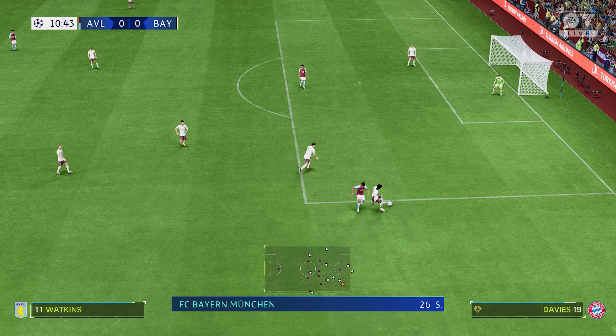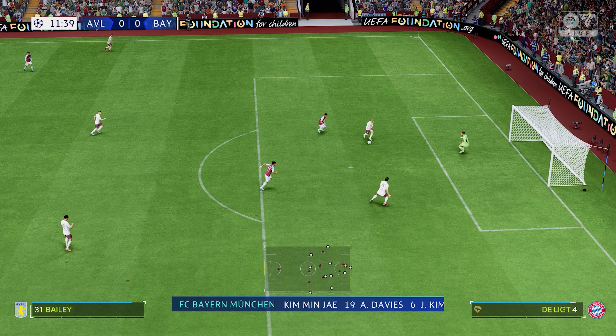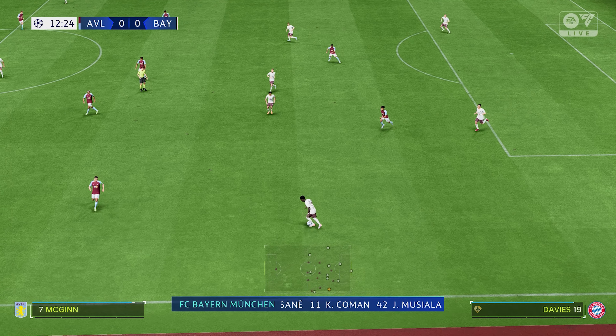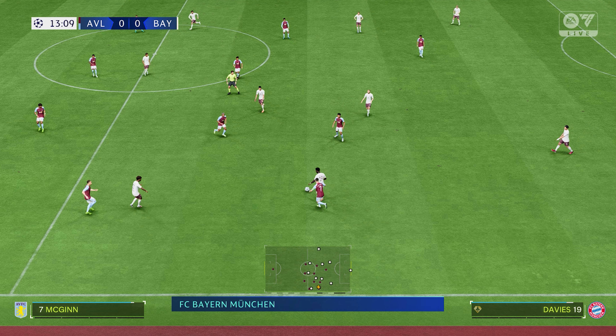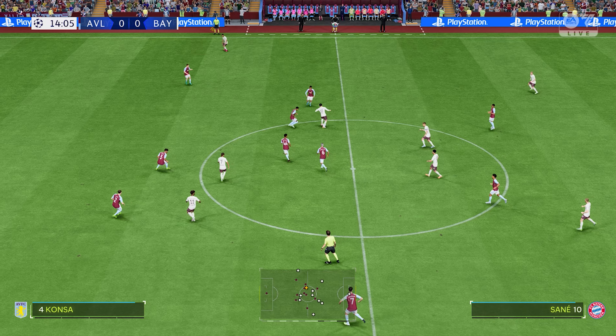Here's the initial 11 for Bayern. Sven Ulreich starts in goal. Lusair Masraoui plays with Alphonso Davies in the fullback positions. Leroy Zane plays with Kingsley Coman in the wide positions. And the idea is to have just the one striker up there trying to pose problems for the opposition.